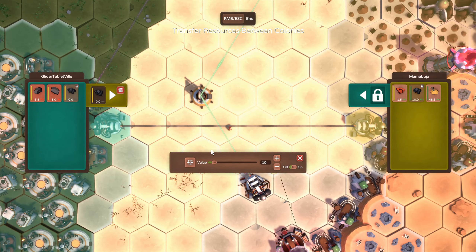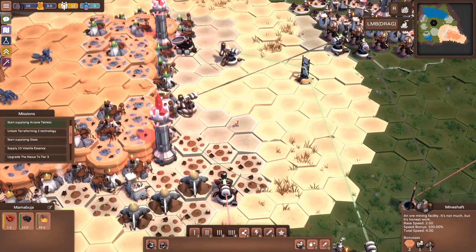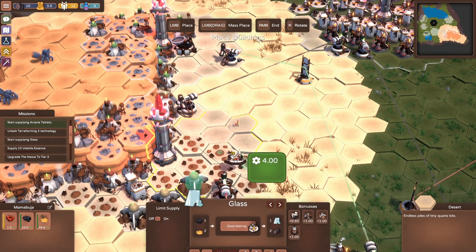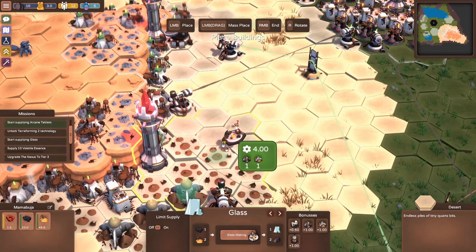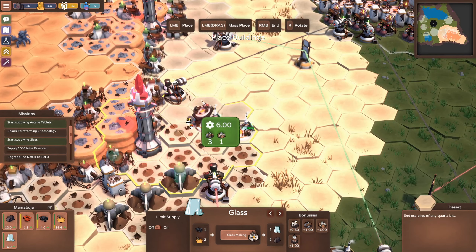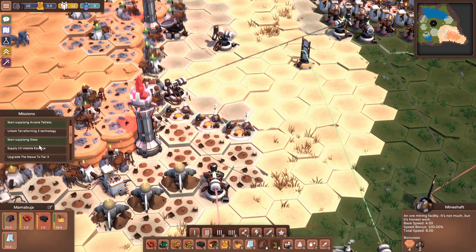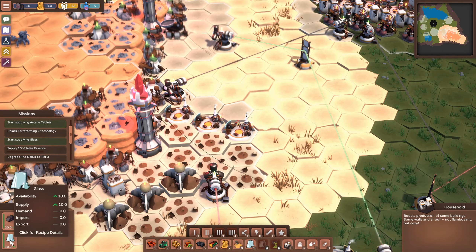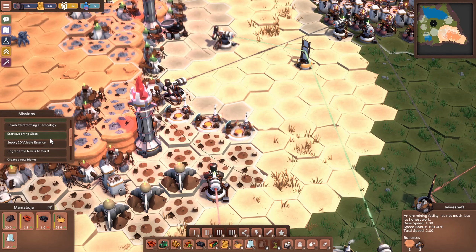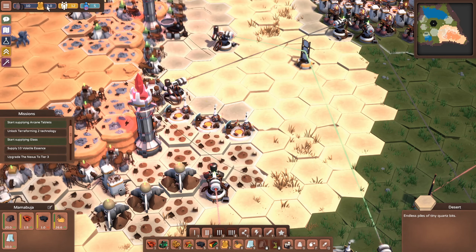Coal - we've only got 10 left, but let's see if we can make any glass with just 10 coming in. Okay, we've got glass, we're making 10!